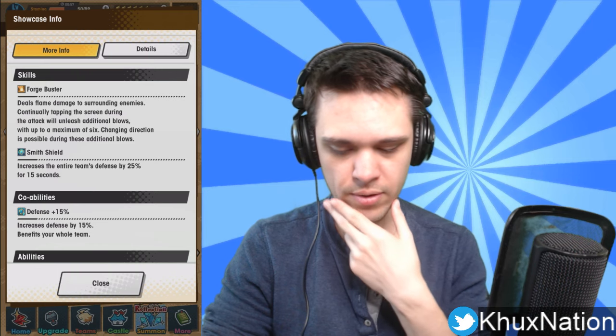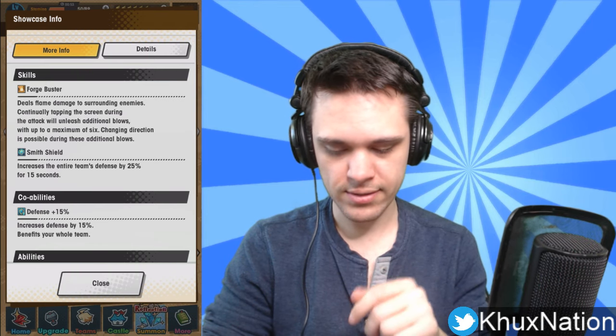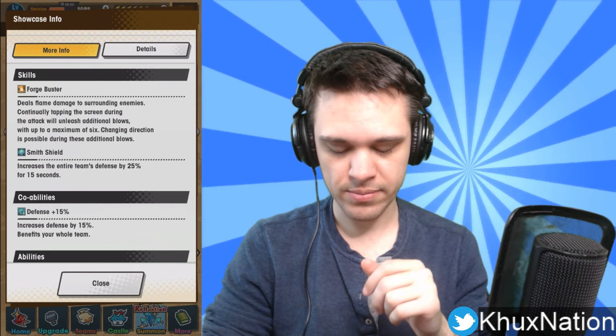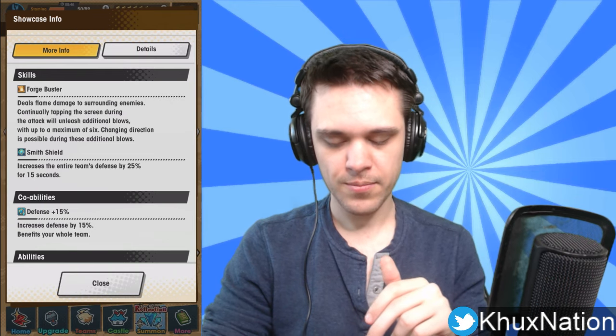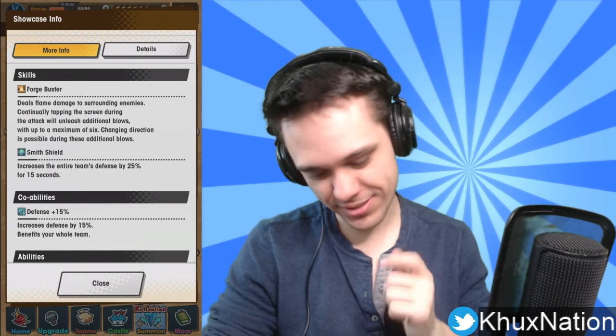She has two skills. Her first one is Forge Buster — deals flame damage to surrounding enemies continuously. Continually tapping the screen during the attack will unleash additional blows, with up to a max of six blows, and changing direction is possible during these additional blows. I have Ramona and I really like her first skill; you just smash a bunch of times and it does a lot of damage.